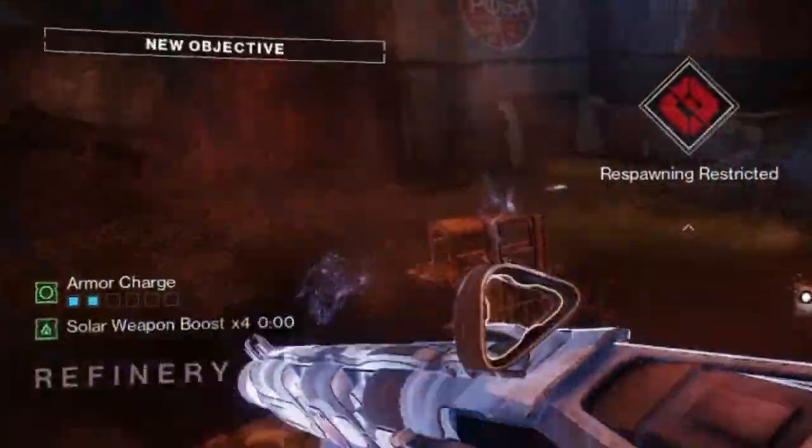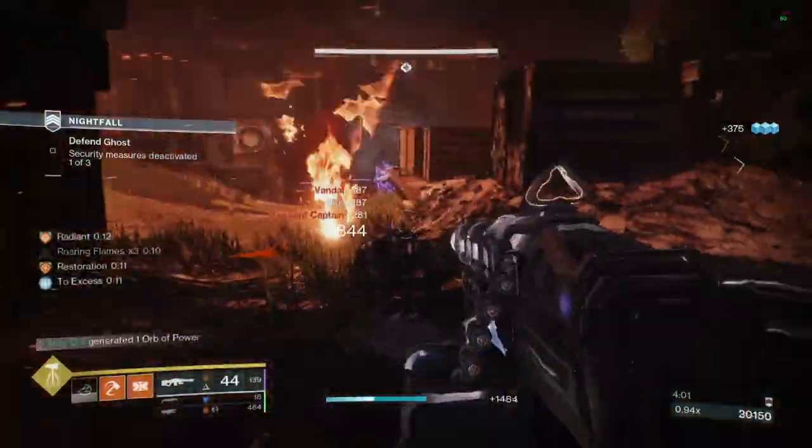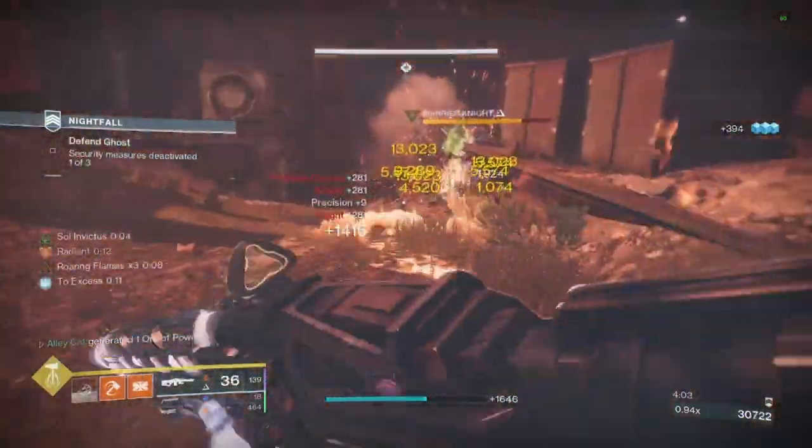Compared to surge, which grants its benefits instantly and can stack up to 30 seconds by simply getting three stacks of armor charge, and even longer with mod investment, it starts to become hard to justify.